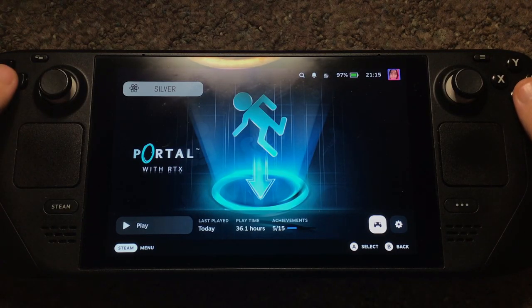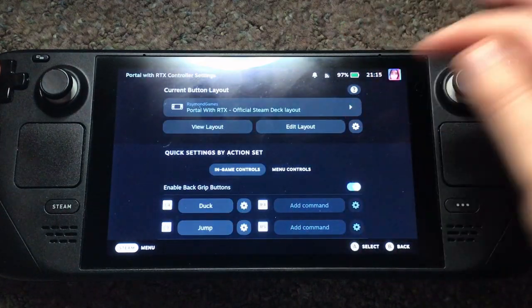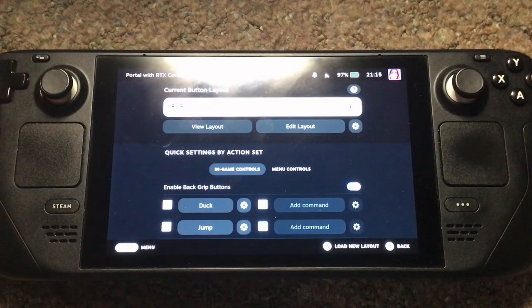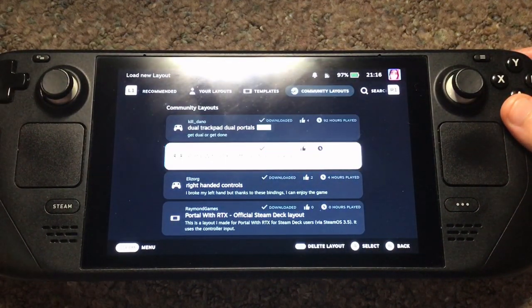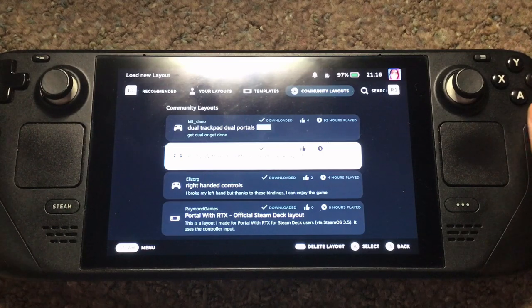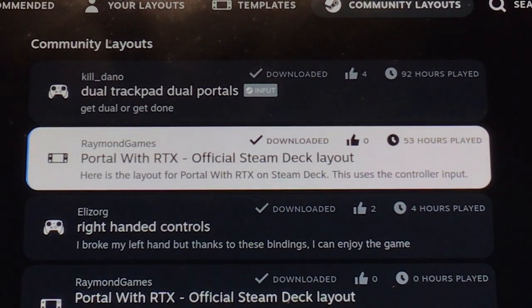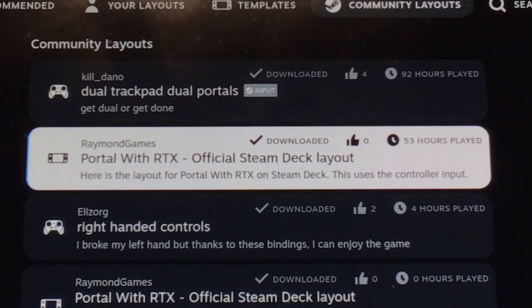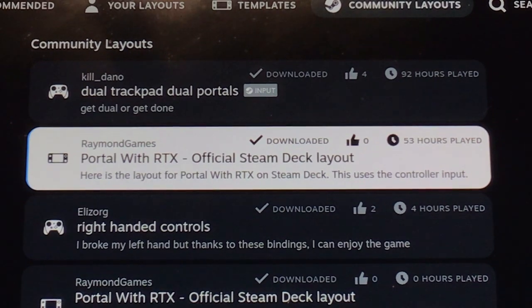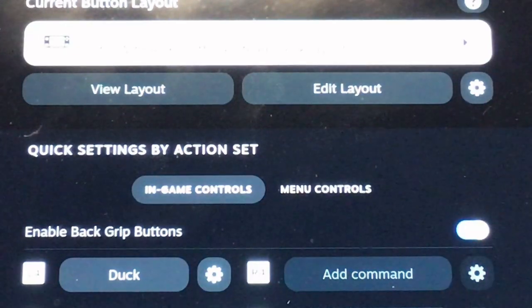Once that's done, go to controller settings. From here, go to community layouts. Here's the layout that I made — click on Portal with RTX Official Steam Deck Layout, and make sure to press X to apply the layout.